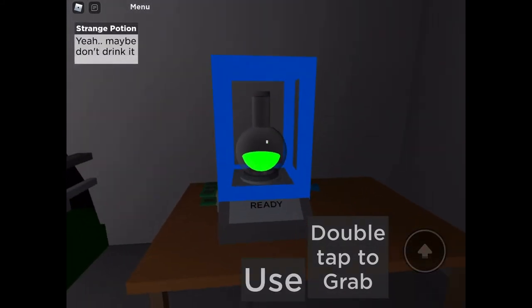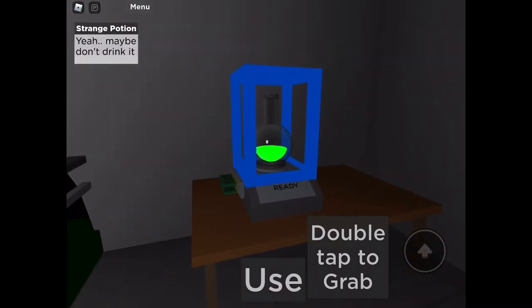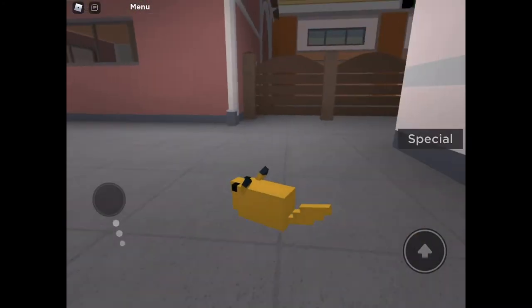And then here there is the potion. And if you press use on the potion, then you will become a rat.